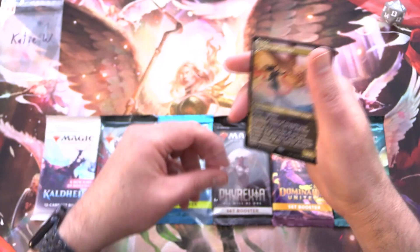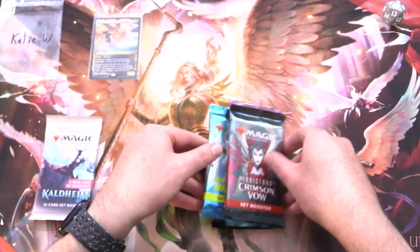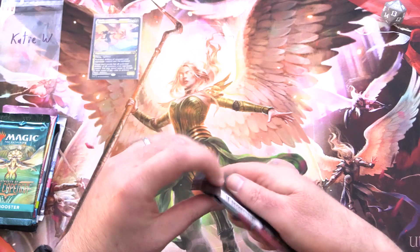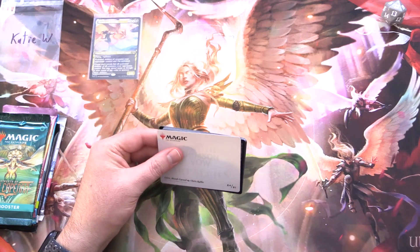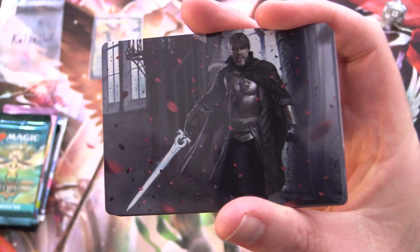We are looking for vampires and angels today, so I've tried to pick packs that will give us the best chance of that. The patrons also get the rares, mythics, foils, and anything over a buck, along with the art cards and anything from the list — and we do all of that to save patrons on shipping costs.